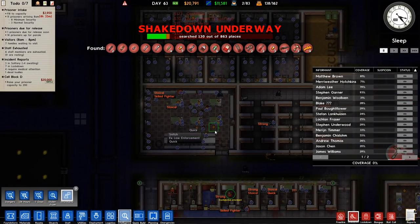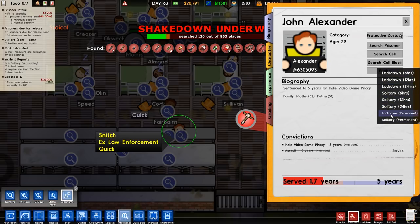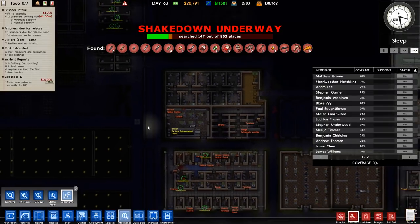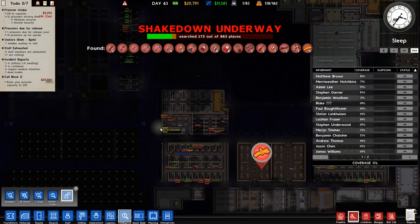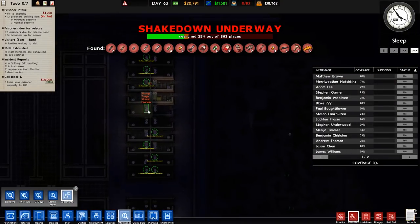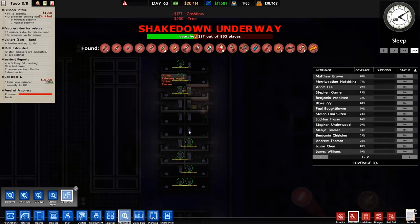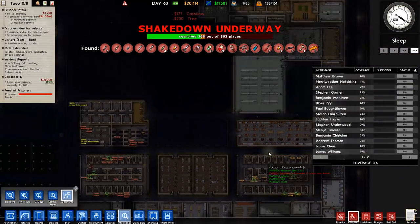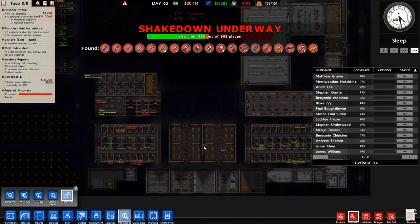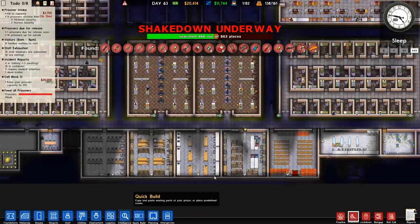Let me pause it here. We also have ex-law enforcement, protective custody, and lockdown permanent. It's good that we've spotted that. Look at all the confidential informants! You'd think it would be the lower risk prisoners willing to talk more, but it's not — it's all the high risk. They're all stitching each other up.